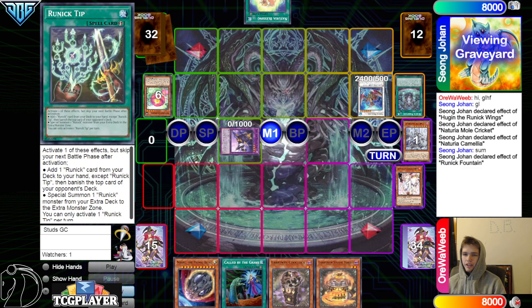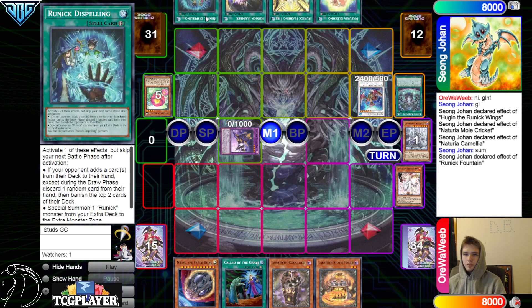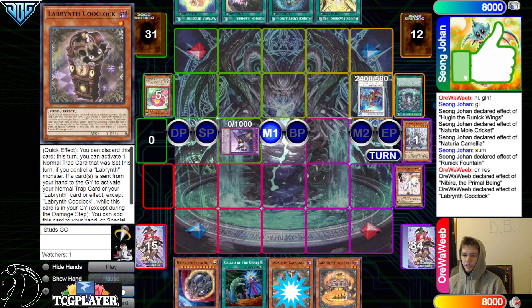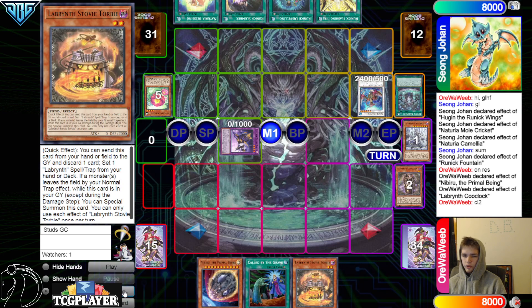Then they're gonna go Fountain effect draw three, put back three, then draw into Flashing Fire, Slumber, and Dispelling. So we drew three Runic spells — that's good. Then on resolution, activate Nib, they said okay, then chain Cool Clock.